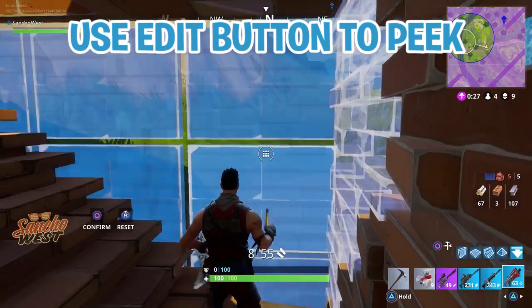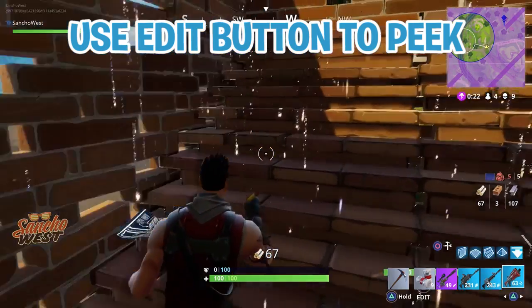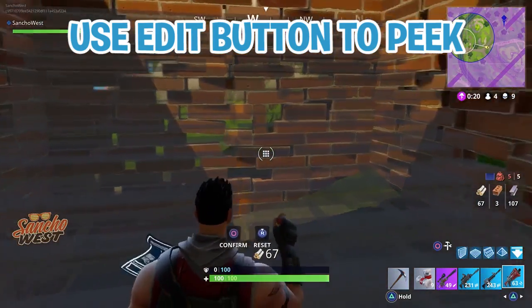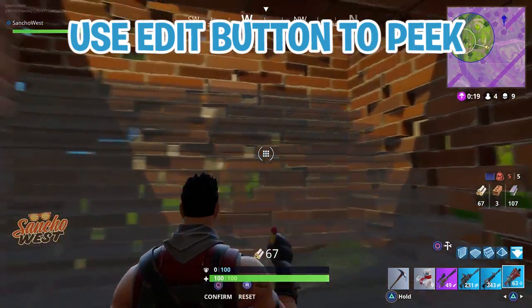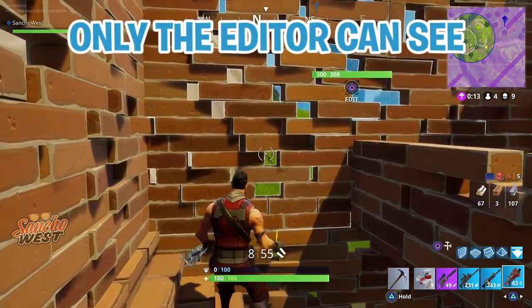That's the coolest thing ever. I stumbled upon this and I was like, wait a minute, I can actually see through walls. And then I asked some teammates in other games — I was like, can you see me? And they said no. So the enemy can't see you and your teammate can't see you, which is the more important part. Only the editor can see what you're doing.